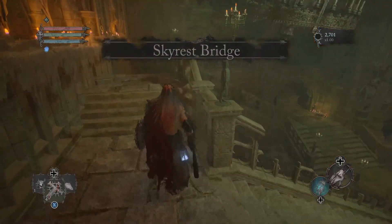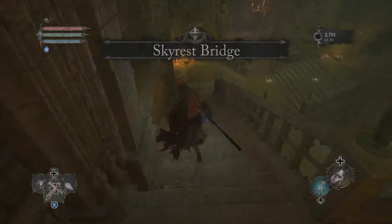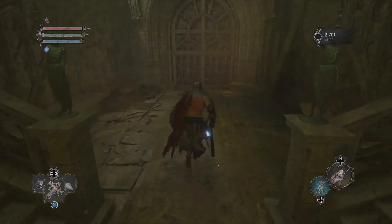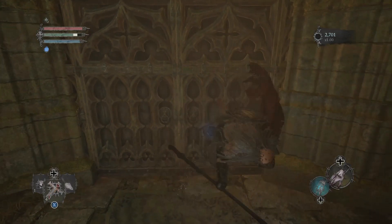You are going to have to have ventured a little ways into the game past the very first boss, Pieta. But after you've tackled her, you'll be able to make your way into Skyrest. And this area actually has a whole bunch of goodies for you to grab, some of which are amazing for anyone who wants to be delving into that Umbral magic.